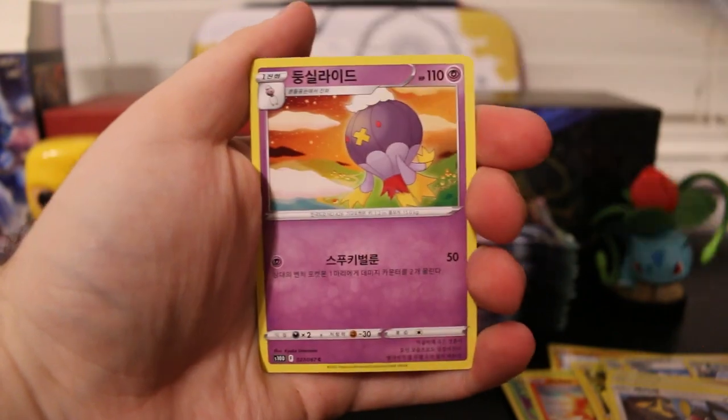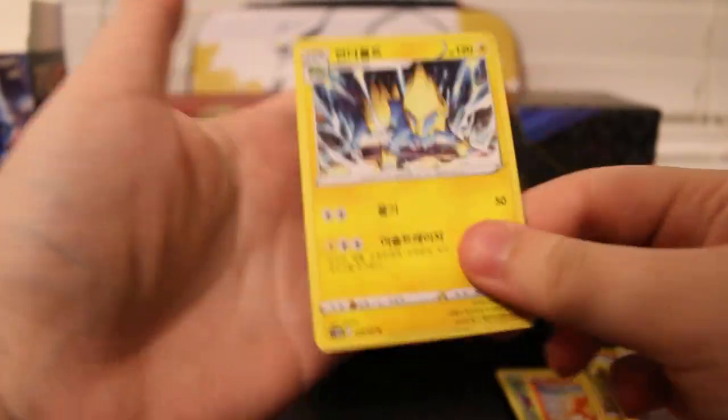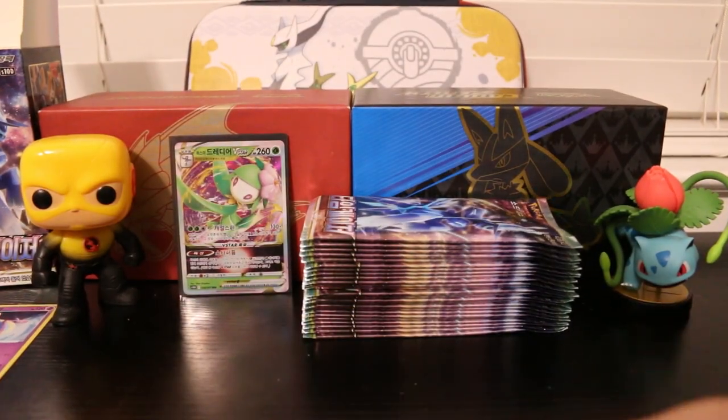We got Chatot, Swanna, Drifblim, Hisuian Arcanine, and a Manectric.